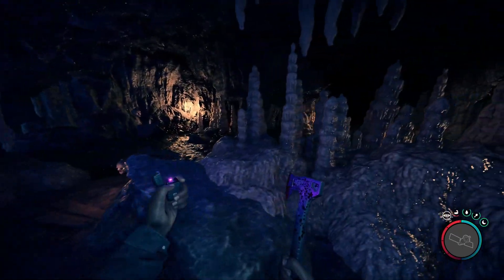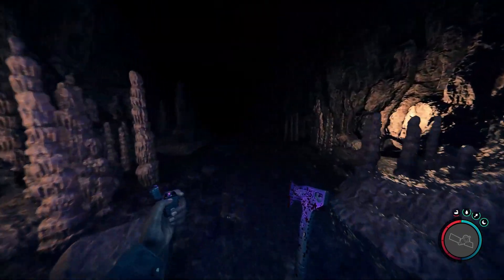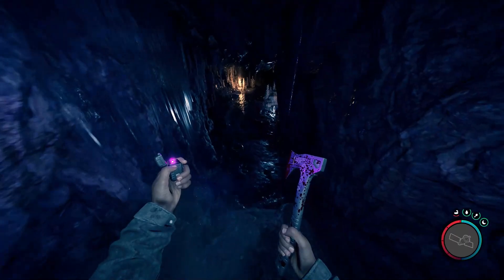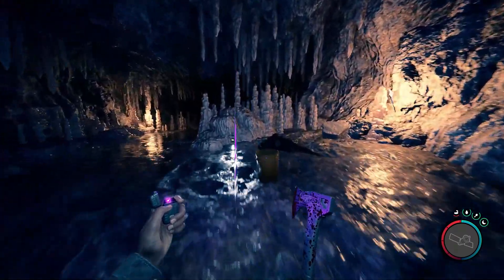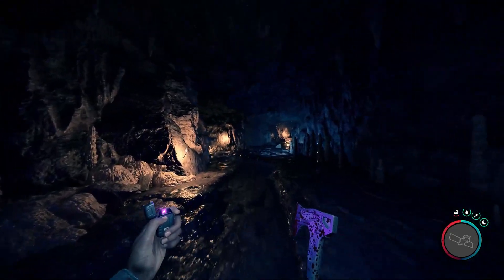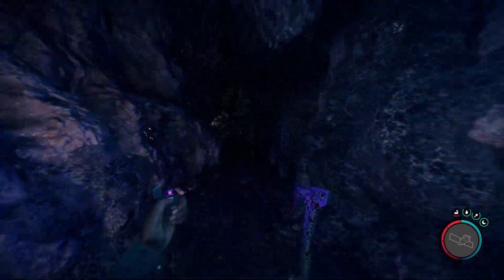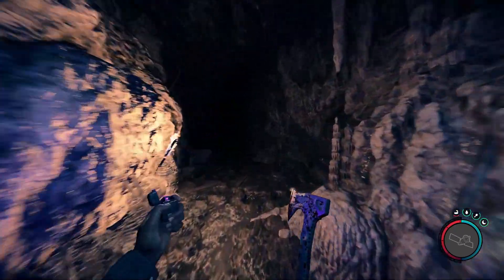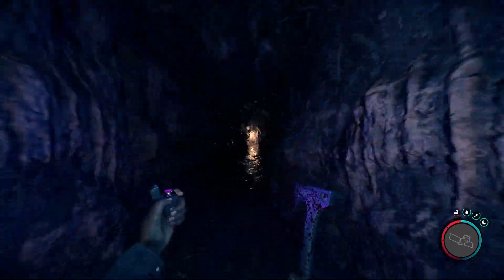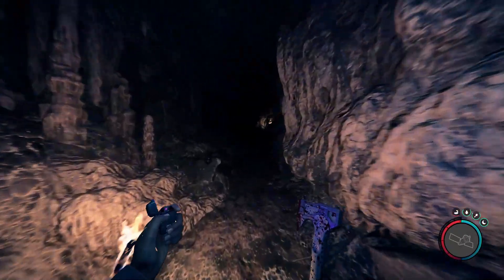This cave does have quite a few enemies in it — I've killed them all, as you can see from the blood on my tactical axe, so there will be no enemies. Once you get up to the big fork in the cave, to the left is the rebreather. We're going to hang a right, which goes to the stun gun, the leather jacket, and the new addition added in patch 11.